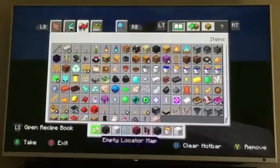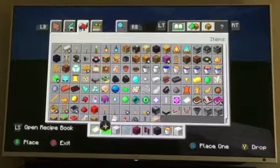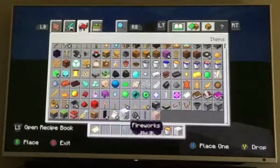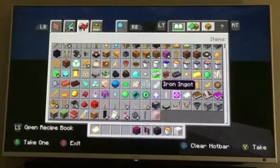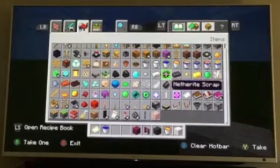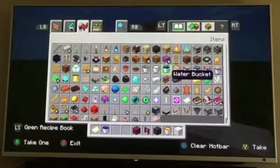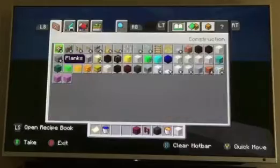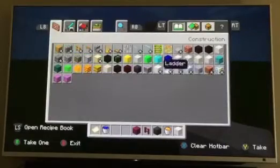So number one, what you will need is going to be a water bucket and some ladders. And if you're in survival mode, you'll need a pick. I'm not going to get the pickaxe because I'm not going to bother doing that, but I will need the ladders.